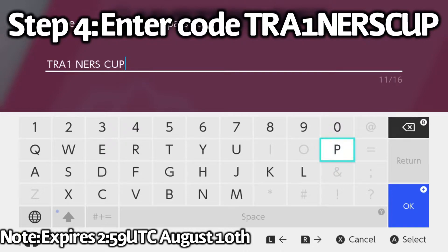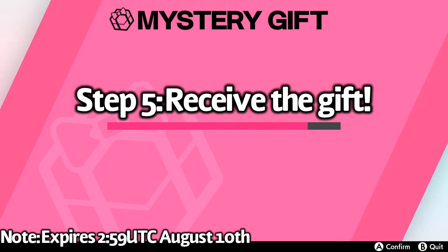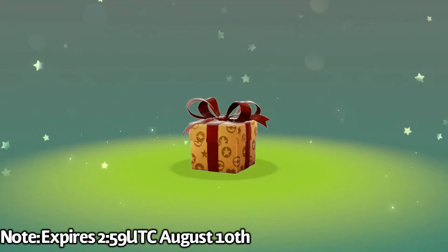And there it is. I'm going to leave it on screen for a second so that you guys can see. You want to enter Trainer's Cup in Mystery Gifts. And then you're going to want to press OK. It's going to verify and look for a gift, and you're going to end up with this on screen — you're going to want to click the Amoonguss gift. And then it's going to process it and give you your free shiny Amoonguss.